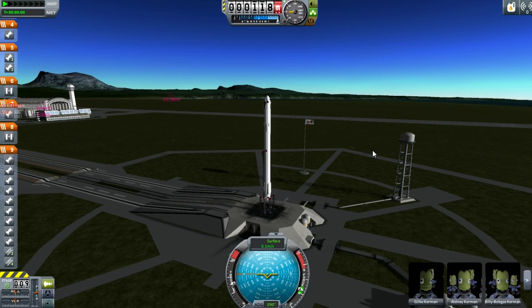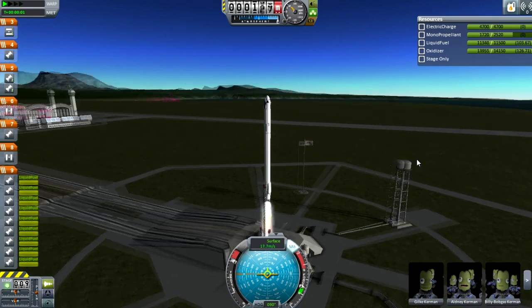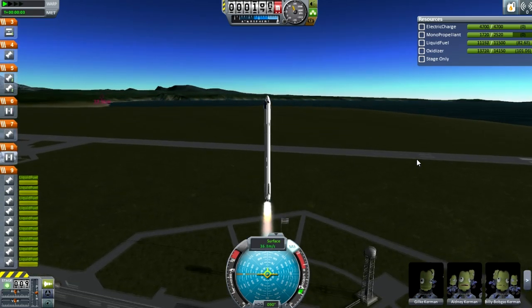Hey guys, this is KSP with Tape, and today you'll join me for the Falcon 9 Reusability Demo. This is the Falcon 9 version 1.1, equipped with landing legs and the ability to use just one engine or three engines to land safely,